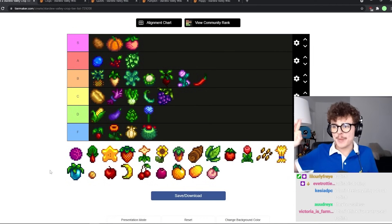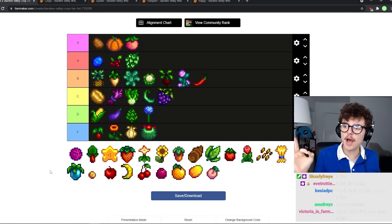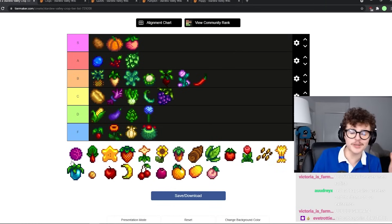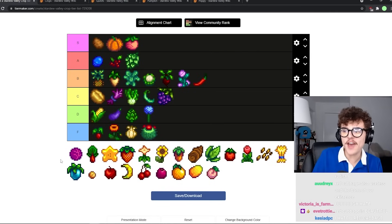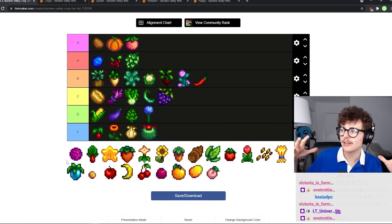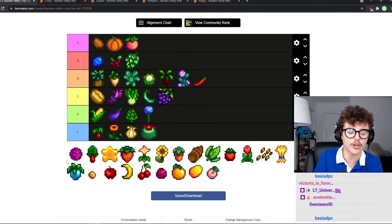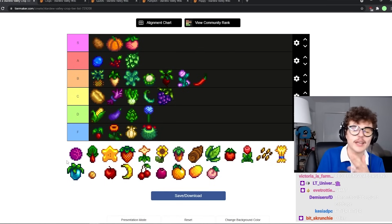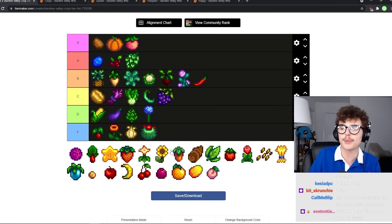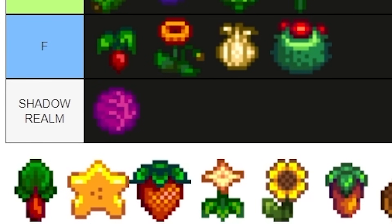Red cabbage — I hate you more than anything. Probably the most hated crop in the entire game. Funnily enough it's pretty profitable and a pretty nice looking crop, but the fact that it's not available till year two — they even had to create an entire button when you're creating a farm to try to guarantee you can get it in year one off the traveling cart — makes it so infuriating. And even besides that, you would never have a reason to grow red cabbage if you have starfruit by year two. F tier. Shadow realm.